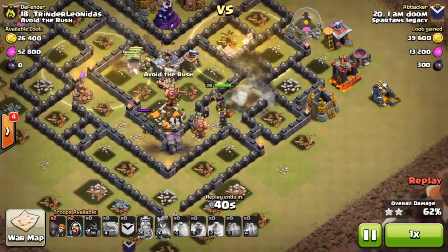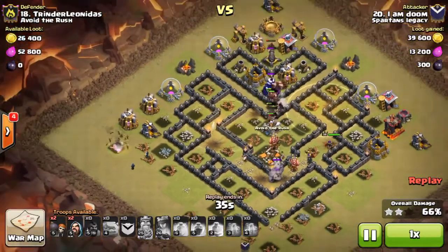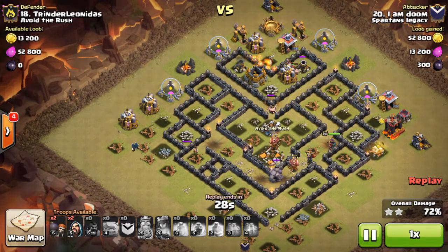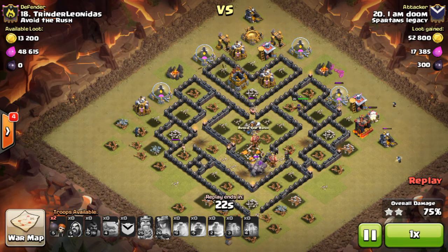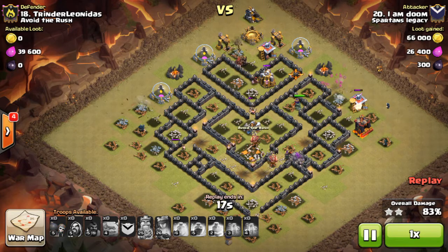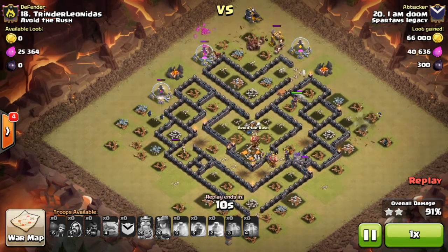There was one giant bomb there and there — both archers took care of that. Here are the heals, just in case there is a giant bomb trip, but he actually pathed around it, which was surprising. At this point, it's simple. He's got three defenses left, a pack of hogs, two wizards for cleanup on the right side, two wizards on the left, and the Queen is still going. He makes it look really simple. It's a tricky base — if you miss one little thing, you'll be thrown off.